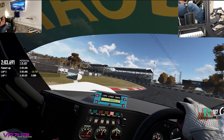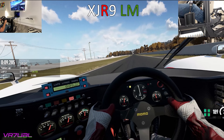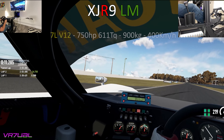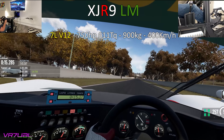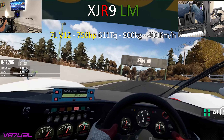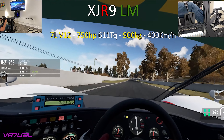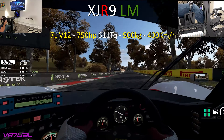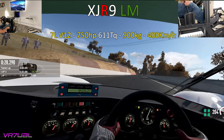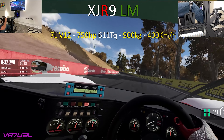The XJR9 LM was a variant of the XJR9 built to compete in the 24 Hours of Le Mans. It has a 7-litre V12 — that's a 427 for you Americans — generating 750 horsepower and 611 foot-pounds of torque in a car that weighed less than 900 kilograms, which is below 2,000 pounds. Top speed was over 245 miles an hour, otherwise known as 400 kilometers an hour.